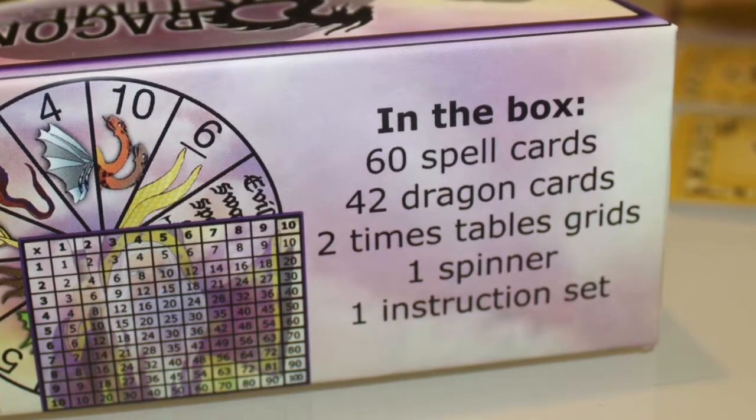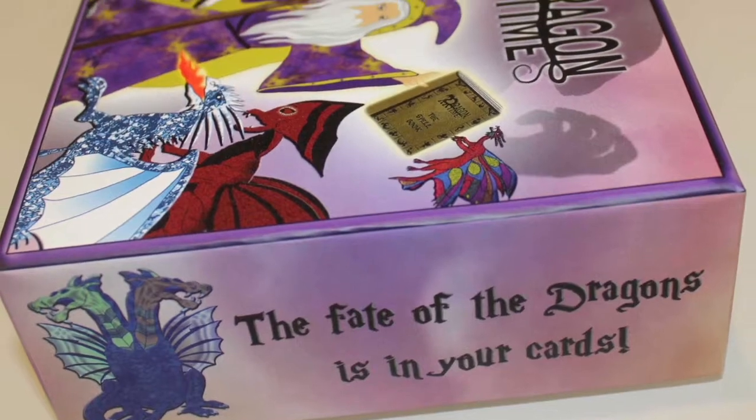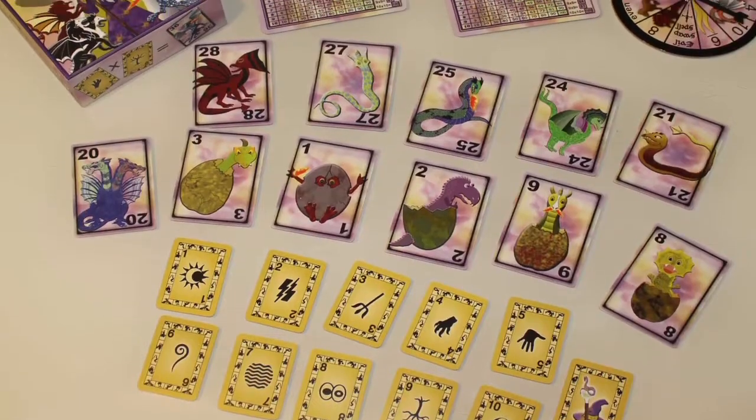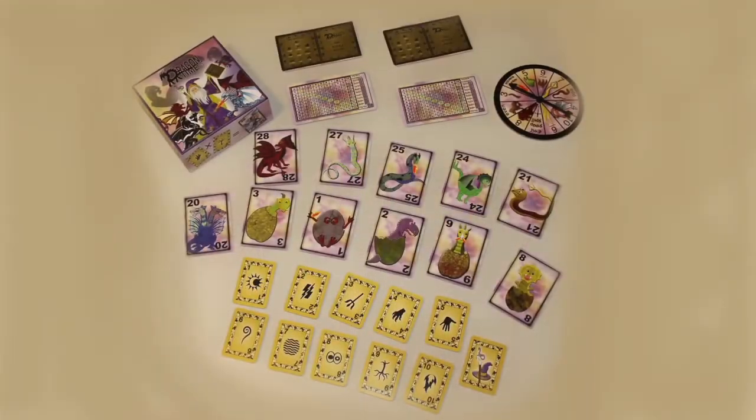In the box, you can find a deck of dragon cards, a deck of spell cards, a spinner, two spell books, time tables, and the instruction sheet.